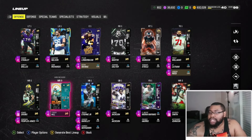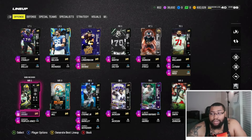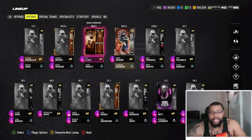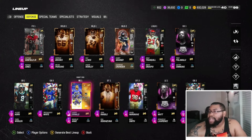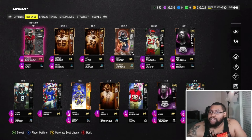On my receivers Davante and Dobbs also have Max Security to help against KOs. That covers the offense — 99 overall across the board. Now moving on to defense, where I made some changes as well.